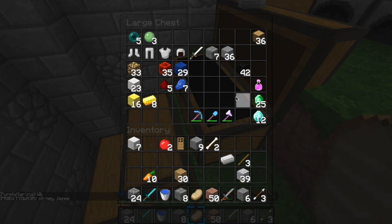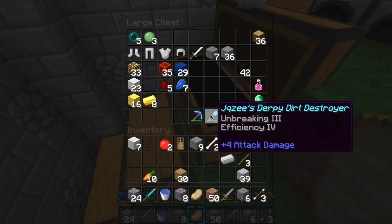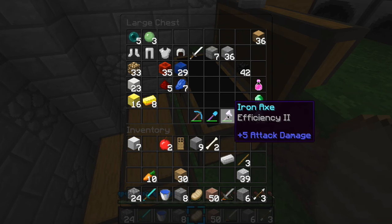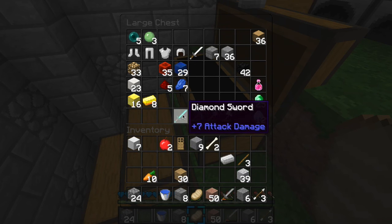I got like 25 Emeralds from 8 blocks of Emerald — just something ridiculous — and then I got 25 just from the Fortune. Fortune went in big. Then there's Jacuzzi's Derpy Dirt Destroyer, just an Iron Axe because I didn't have that many levels. I might name this Jacuzzi's Diamond Silky Sword Slayer or something crazy like that. Once I have enough levels, I will enchant this Diamond Sword.